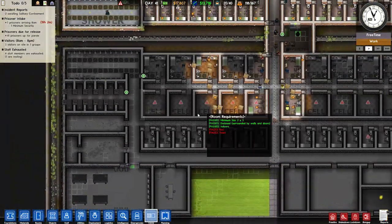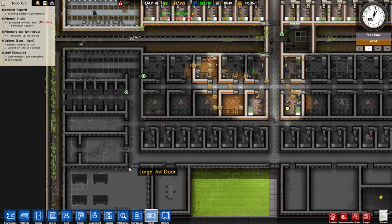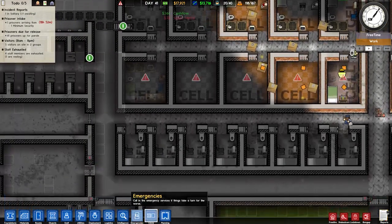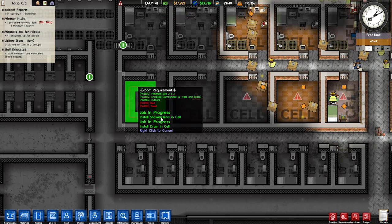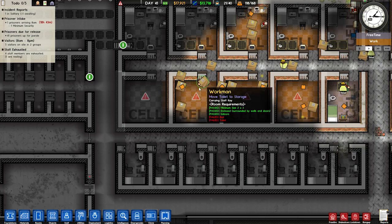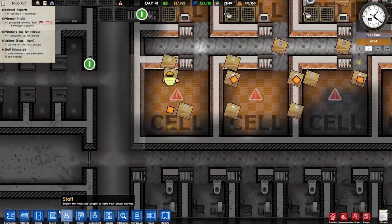We could even turn this into outside — demolish that wall, make that outside. Maybe we'll do that. For now we won't. Wait — OHHHHH! That's not the clone tool! That was just cancelling every item that I planned. The second I realized what happened I was like — no! Oh, I gotta do it all again.